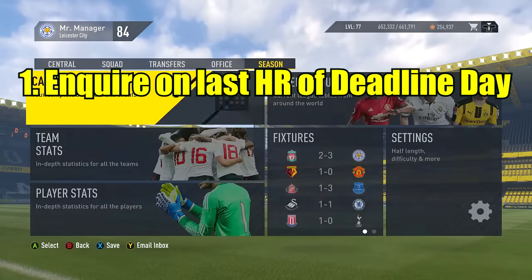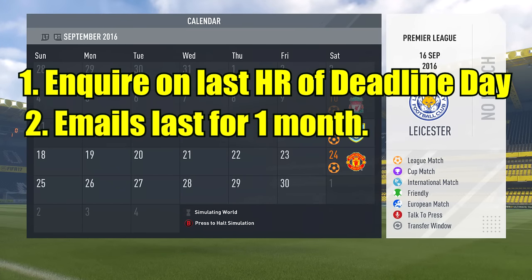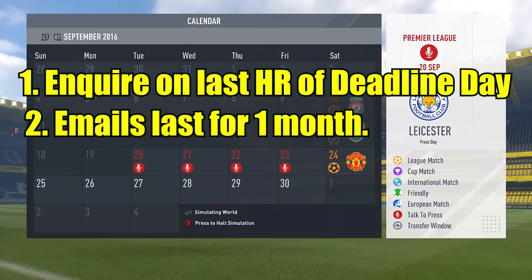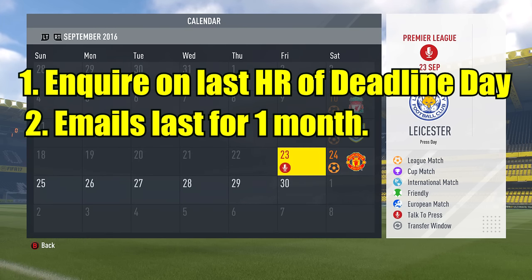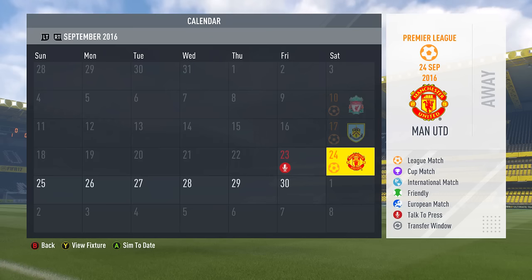To quickly review: it has to be the last hour — you have to inquire in the last hour. Do not buy, do not look to loan. Secondly, the inquiry will last the full month. After that, if it goes into the archive, you can't access it anymore. Make a fair offer on both the transfer fee and the contract offer, and then enjoy. As you can see, we face Manchester United later in the month and they're going to be down a couple of good youngsters when we go ahead and face them.